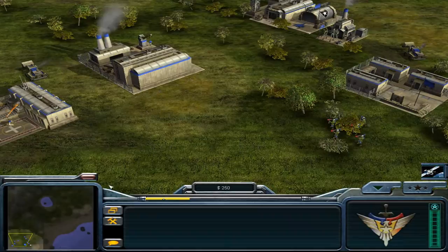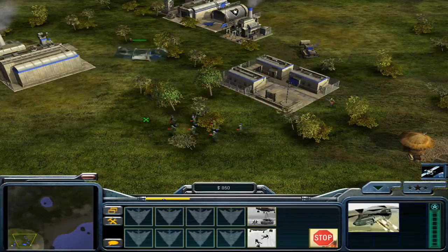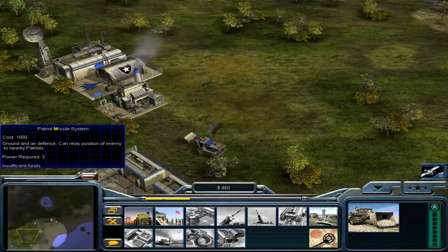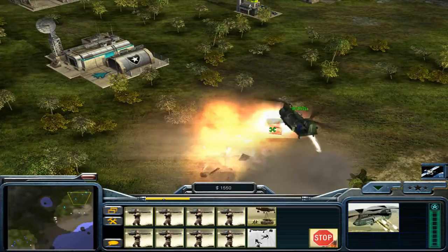I'm saving my Scan Sweep because I want a good view when we get there. One weird thing about the Chinooks is they'll go back to the supply stash even if you gave them a waypoint. We've got eight infantry — not ten, my fault. Going to get at least one Patriot site up before we move out. It's already here, so we're just going to get started. Eight missile infantry this quick in an enemy base is absolutely devastating.